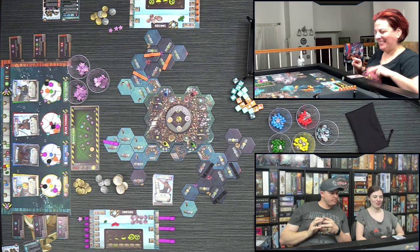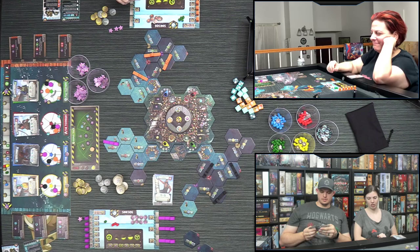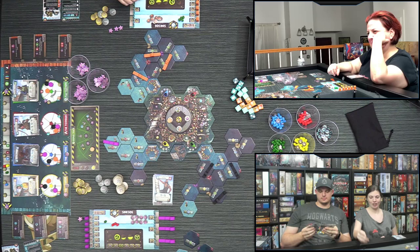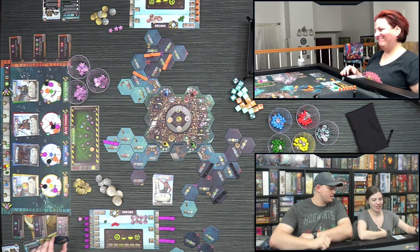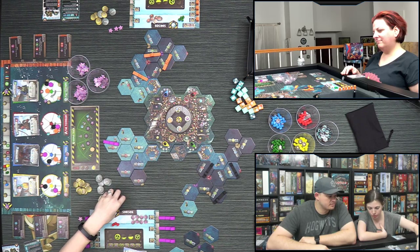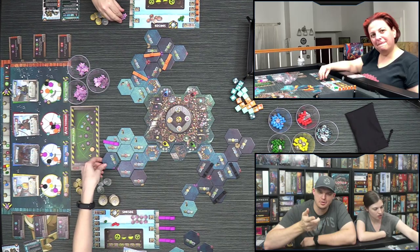Brie plays her Captain gaining nine coins. She has five movement but chooses not to move. Then she plays the Pioneer card drawing up to eight tiles one at a time, looking for something specific. She finds it on the fifth draw. She gains three toxicity in the process pushing her negative, but places two excellent tiles.